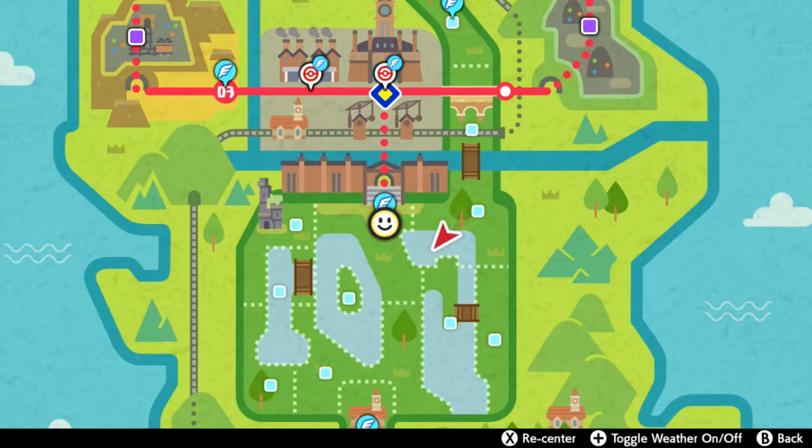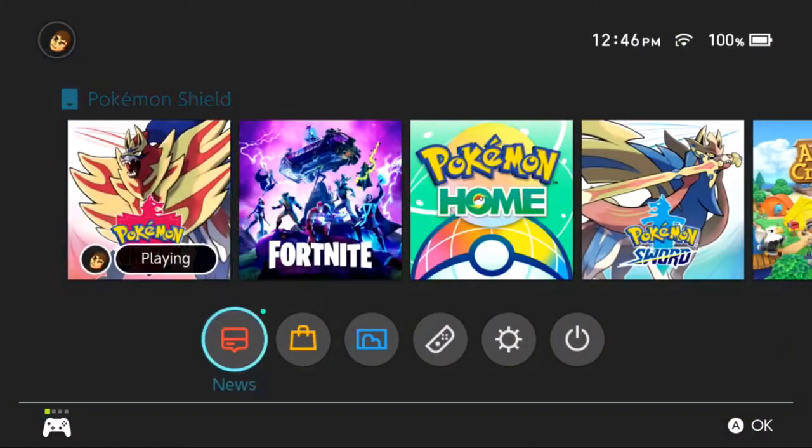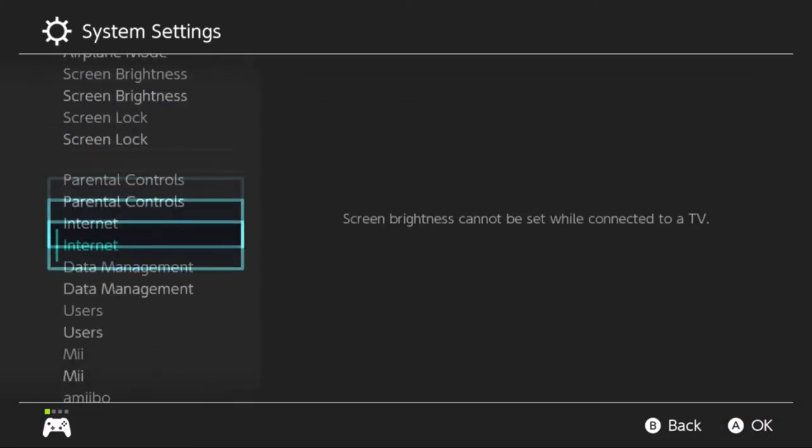Hello everybody, it's Techno here. Today I'm going to show you the easiest way of finding Shellder in Pokémon Sword and Shield. We're going to start off by flying on over to East Lake Axwell in the Wild Area. We're going to need the weather here to be rain.